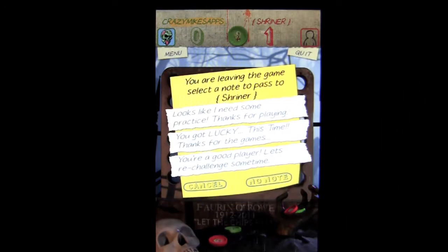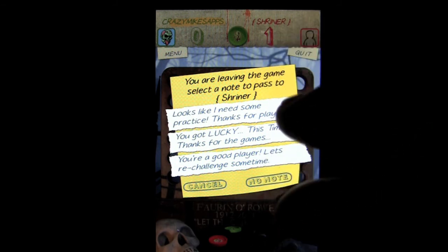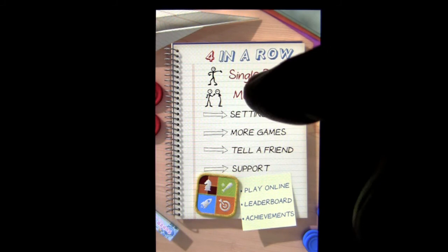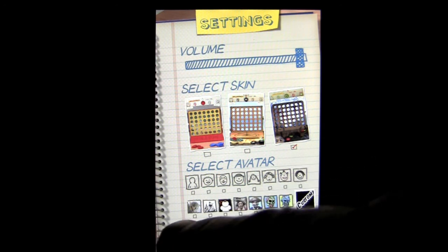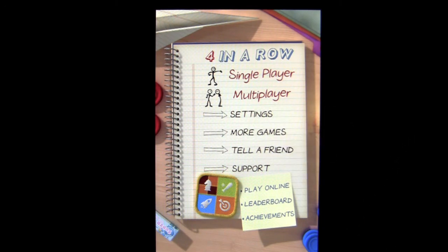I'm going to go back to the menu. When you do, they give you a little taunt option — 'You got lucky' — or you can send a regular message. They give you three, or you can post no note at all. I'm going to say 'You're a good player.' In the Settings is where you'll find the selections of skins, regular avatars, and custom avatars. You can change the volume and tell a friend. There are other games by Clever Fox you can check out, and Apple Game Center is enabled for online leaderboard and achievements. Real nice take on the classic 4 in a row game. That's 4 in a Row Online. Until next time, this has been Crazy Mike from Crazy Mike's Apps — see ya.